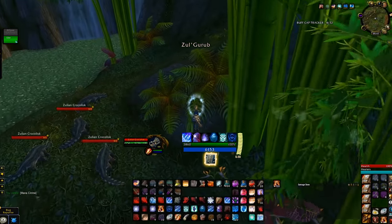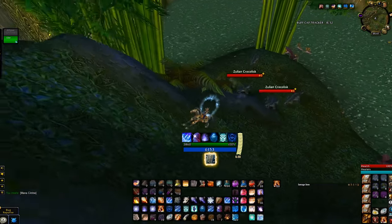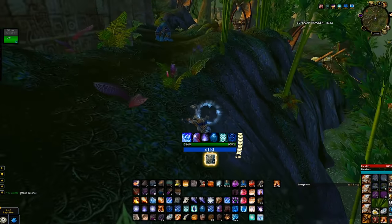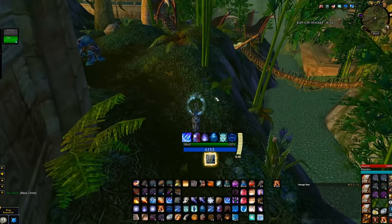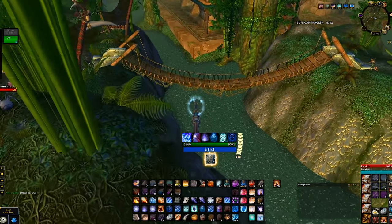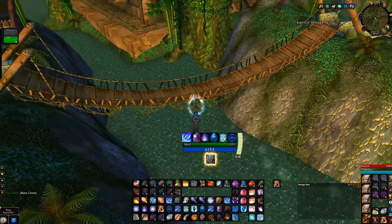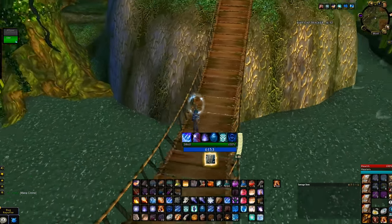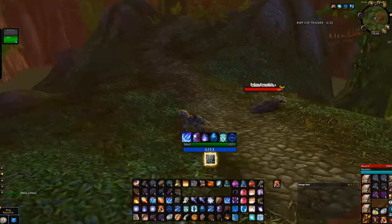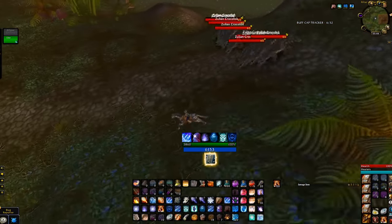I consider having Epic Mount a definite must in this farm, but you may be able to get away without it. This jump here is a new addition to my farming route and it's also the sole reason why I'm going with Noggenfoggers. You can choose to skip the jump and instead use Mage's Fall without this pack. As a general note, never buy feathers that are over 30 silver each.